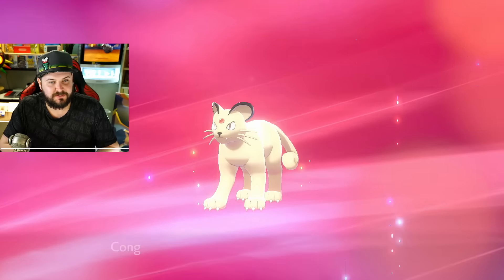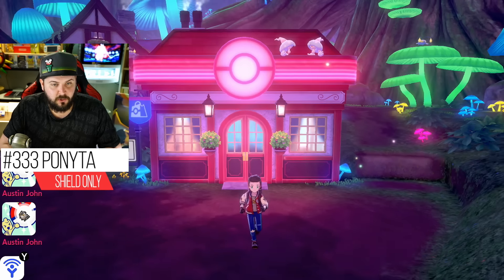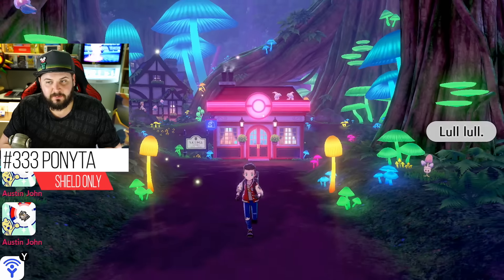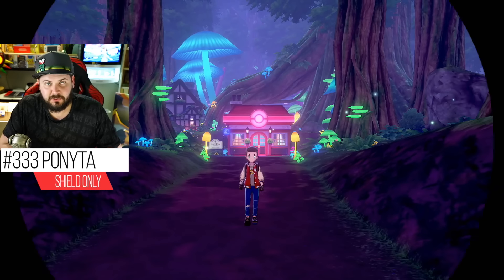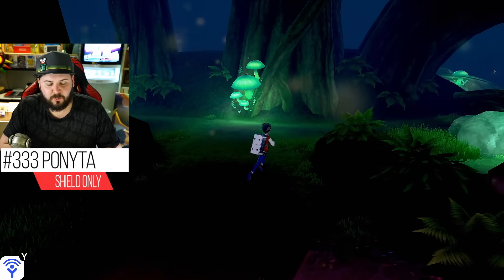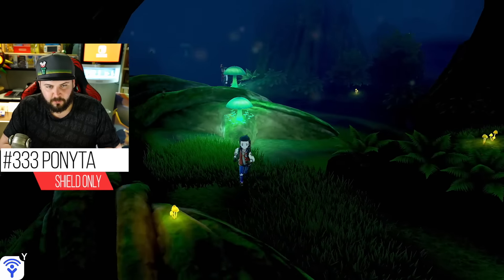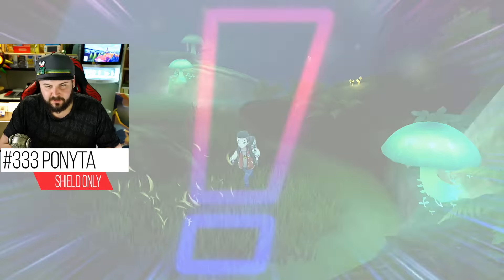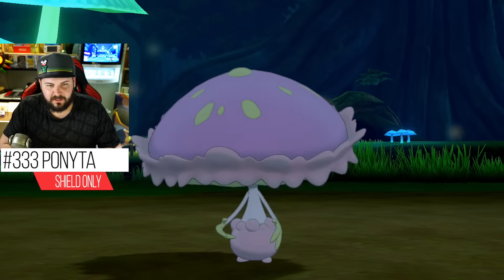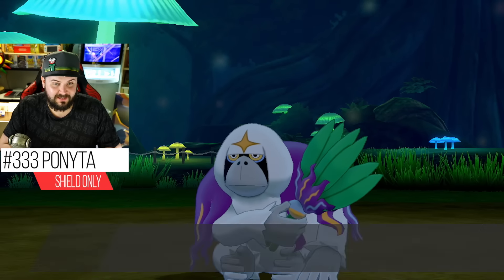Next is Galarian Ponyta. Galarian Ponyta is found in the Glimwood Tangle — that's the place we watched a 24-hour stream of so we could learn about Ponyta. The weird part about Glimwood Tangle is that there is an encounter table for the overworld and one for the grass, though I don't think there are actually any Pokémon in the overworld here.